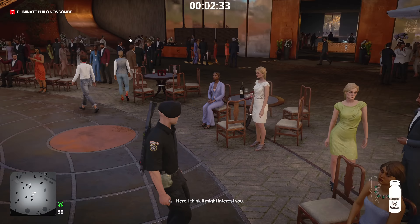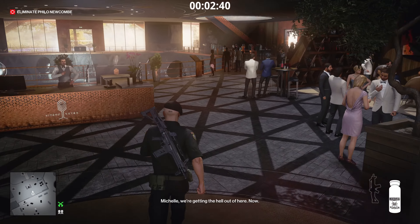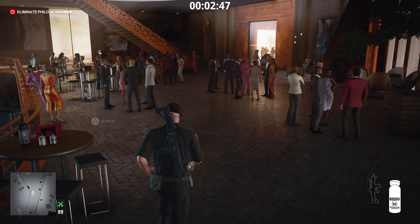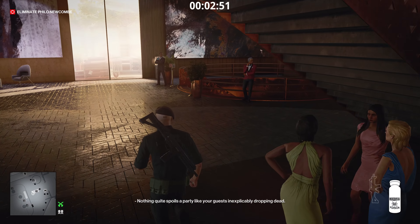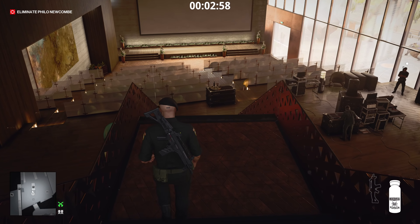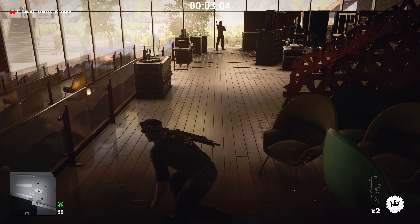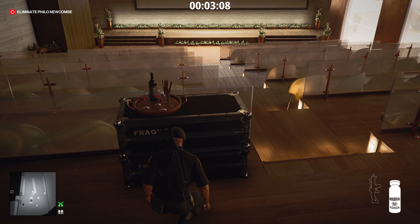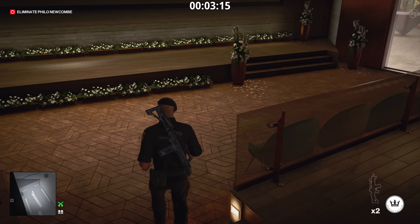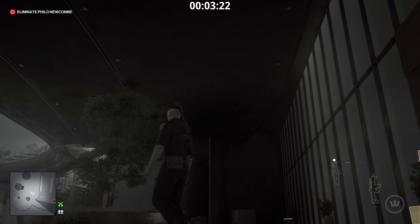Once he starts walking away, give the document to one of the women and then leave it at that — it takes care of itself. The target is going to be by himself in the next section, which is why we sent his followers away. Now head to the cinema area. Previously you had to get frisked here, but it seems they've fixed it. At the bottom of the stairs, make sure everyone's backs are to you — throw a coin to the opposite side of the room and poison the glass of wine. The target will come down the stairs, sip from the glass, and get poisoned.